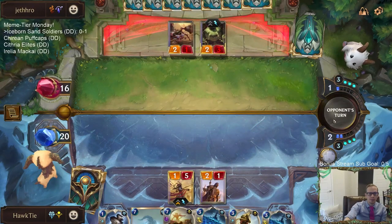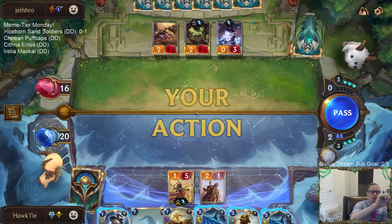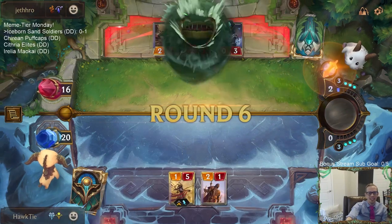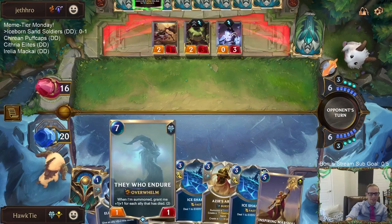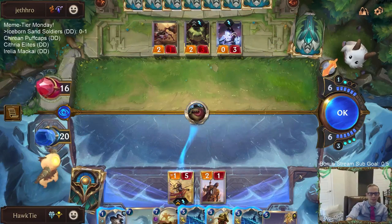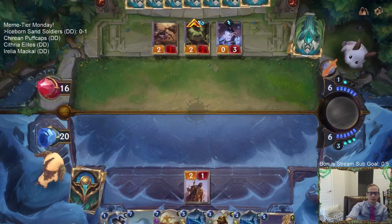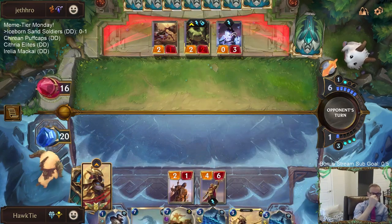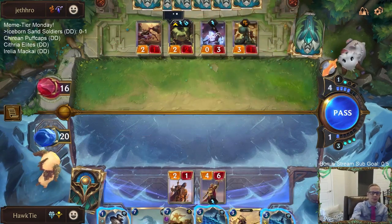I think they have Astral Protection — that's the only way it makes sense. This has been kind of an ideal start and it's turn six and we've only had two things die for They Who Endure. This card does not need to be in this deck. All their stuff's burst speed unfortunately.